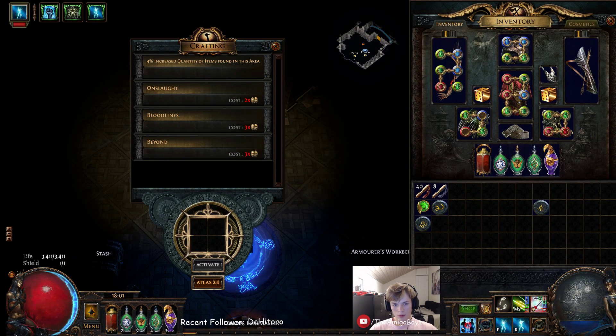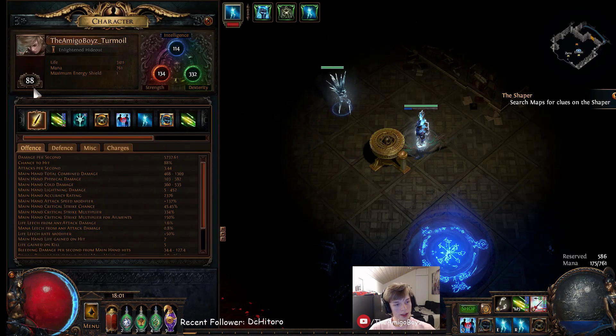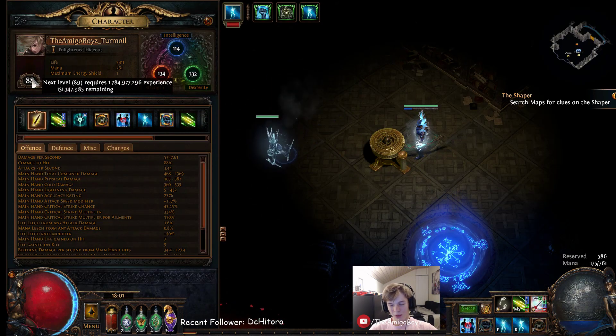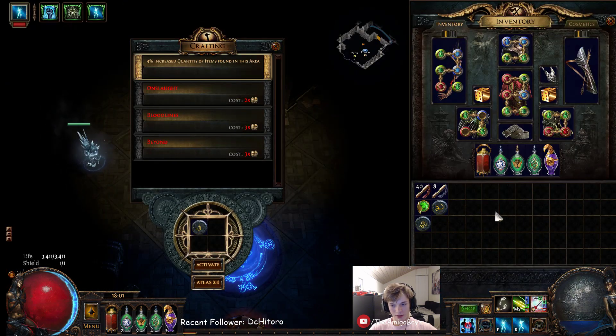What's up guys, the Amigo Boys here. Today I want to make a quick showcase of the build I've been doing in the Turmoil race. It's around a week now from the start and I'm level 88 on this Raider here.